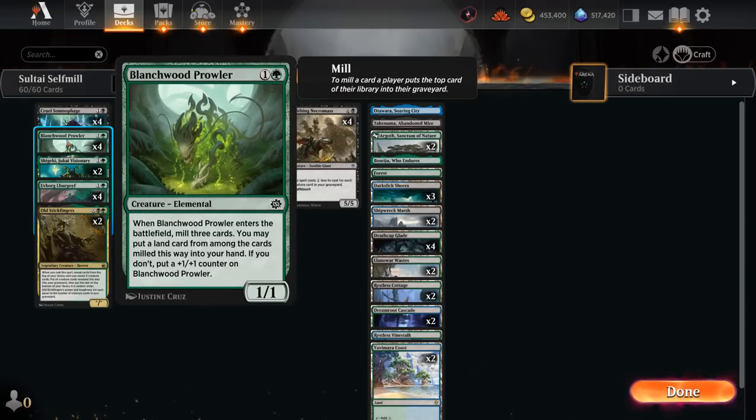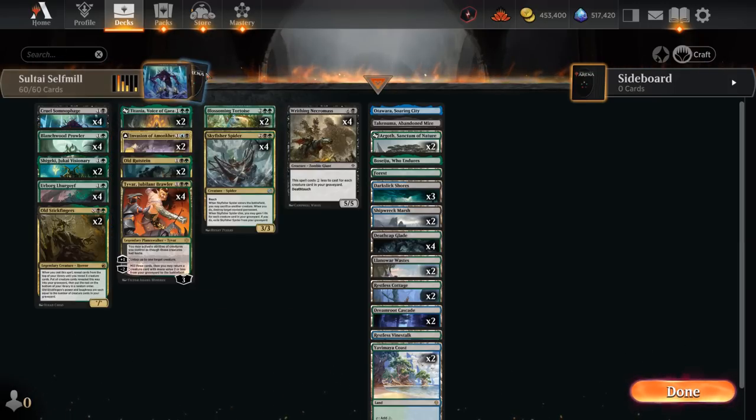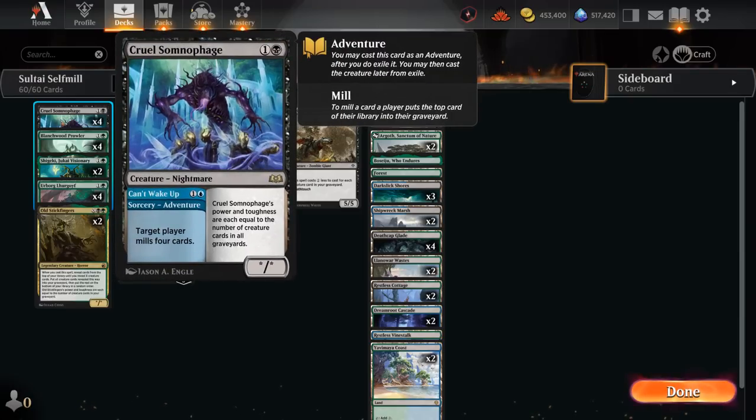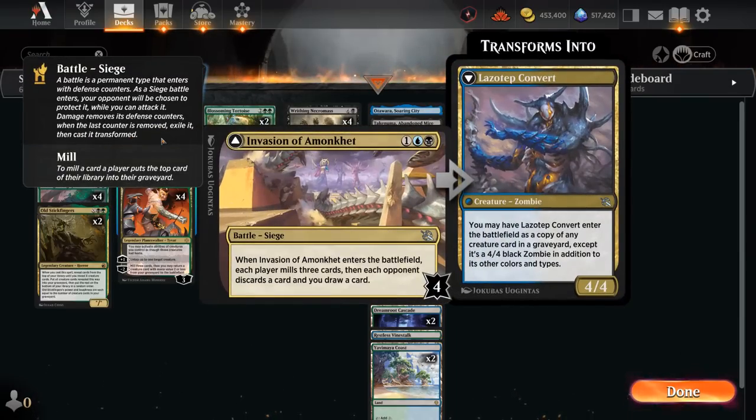When Skyfisher Spider enters the battlefield, we can sacrifice another creature — if we do, destroy target non-land permanent. When the spider dies, we can also gain one life for each creature card in our graveyard, and if we do, exile the spider. That can easily gain us ten life, which is very useful against aggressive red decks. Skyfisher Spider often wants to be paired with our Prowler, a two-mana 1/1 — when it enters, mill three cards and we may put a land card from among those into our hand, or if we don't, put a plus-one counter on Prowler instead.